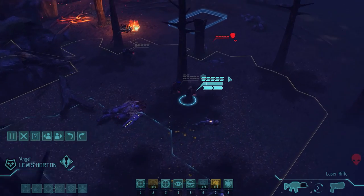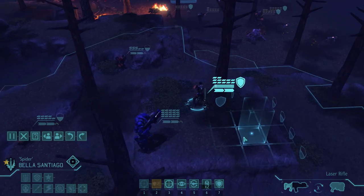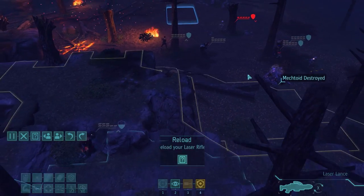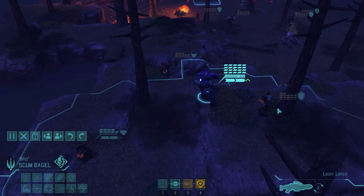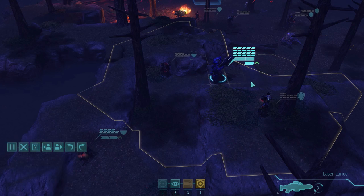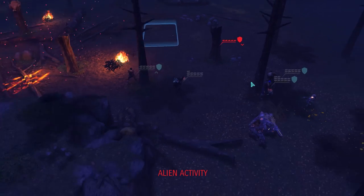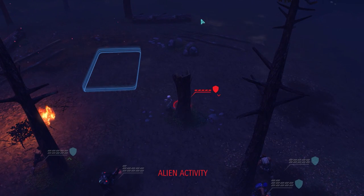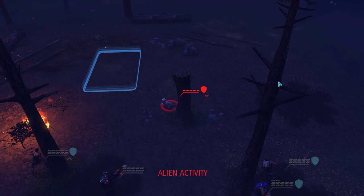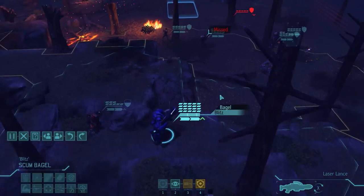Moving with Luis — he has a regular pistol and a medkit, which might be useful if we get hit. If the first capture attempt fails, I'll try one or two more times. I want that sectoid — this is the best chance we'll get. He has nowhere to run; this is the corner of the map, the map ends here. He's confused. He tries to shoot Jeff, but with minus 50% chance to hit — and that failed.